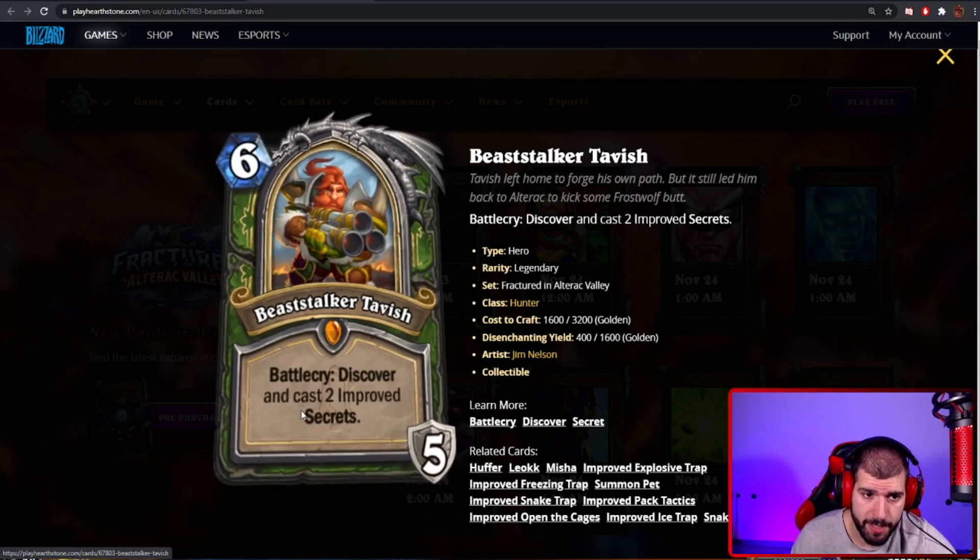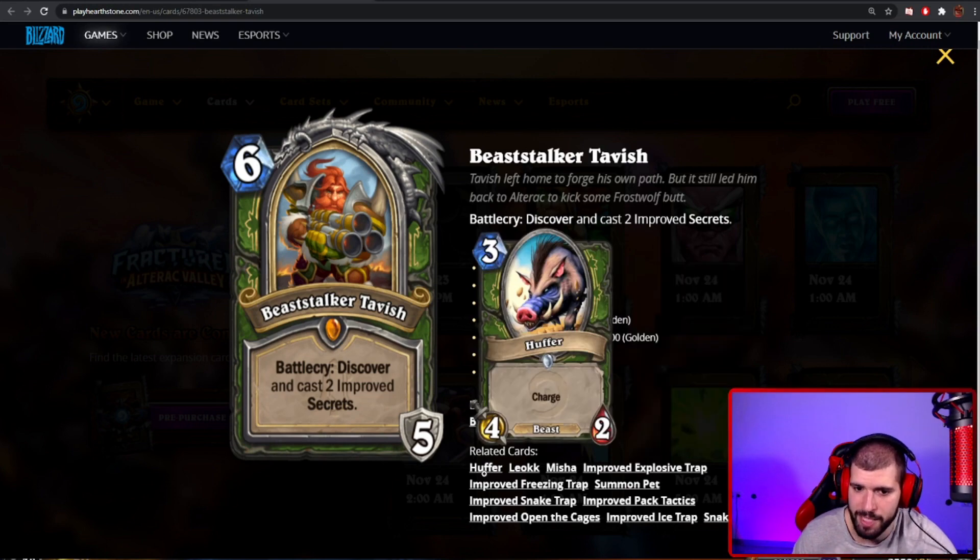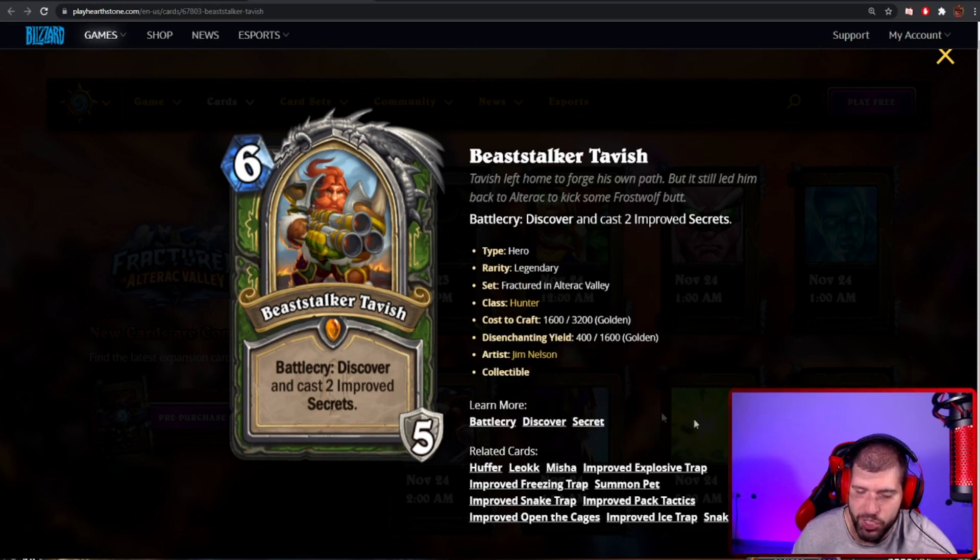The battlecry discovers and casts 2 improved secrets. From the get-go we can see that for 6 mana this is extremely powerful, because you get to discover 2 secrets — which we all know is very good, seeing how awkward it can be to even play against one discovered secret from Ringling Rifle. The hero power here is Summon Pet, which is basically Animal Companion — summon an Animal Companion for 3 mana. We got the good ol' Huffer, Leoc, and Misha back in the house.